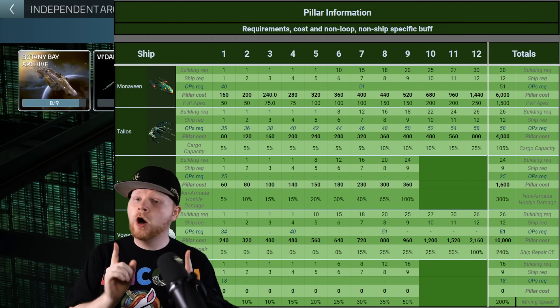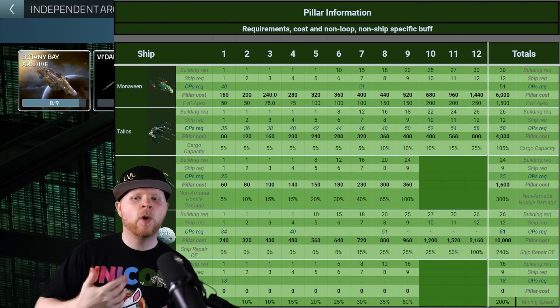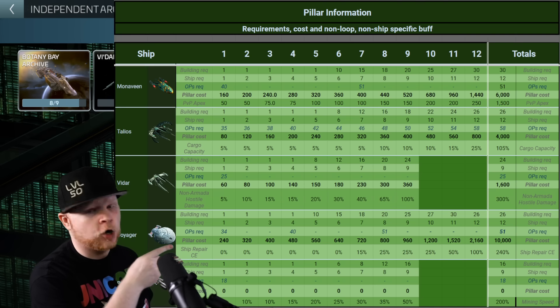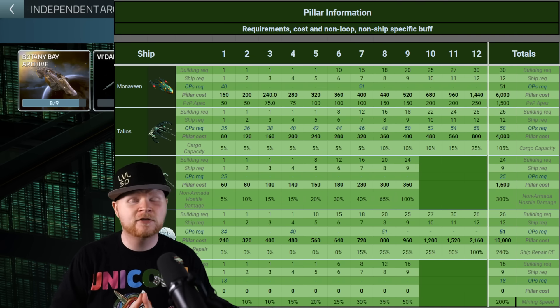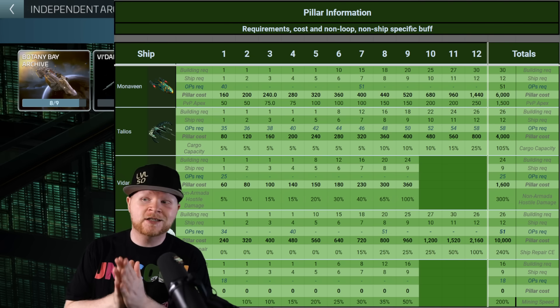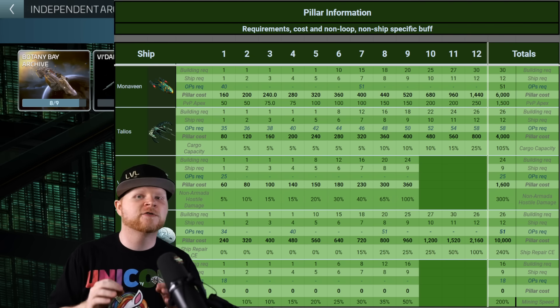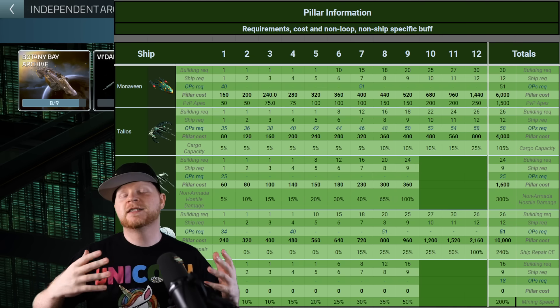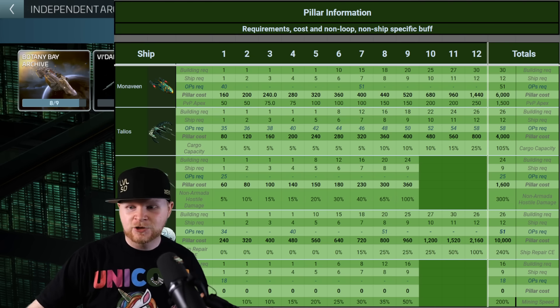On my main account, I've started working on the Voyager. I'll explain my logic as to why — but the Voyager is also the most expensive one currently available. Its total pillar cost is 10,000, whereas something like the Talios is cheaper. But with the Talios, you need to be level 58 to max it. Even though the pillar cost for the Talios is only 4,000, there's not a lot of players out there who can actually say they can master it.